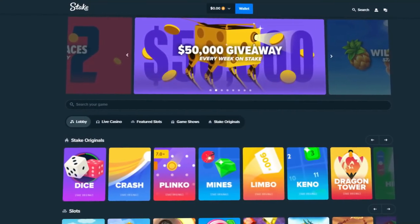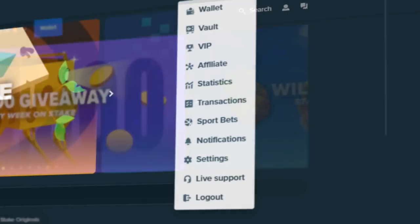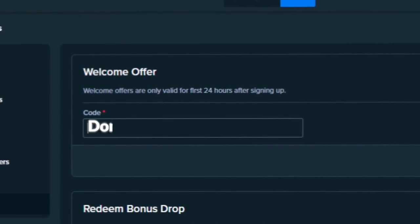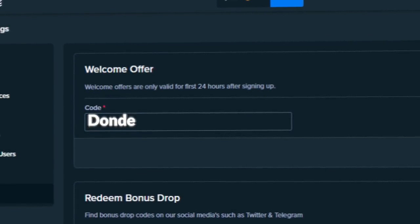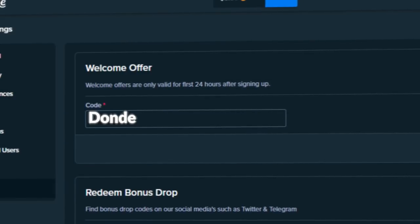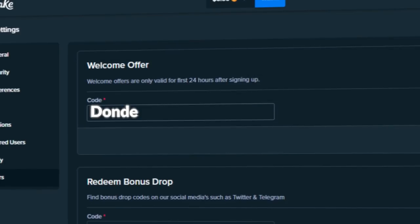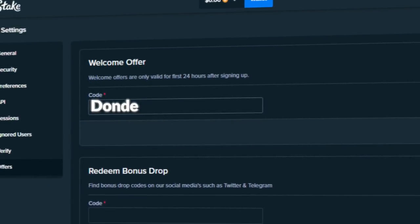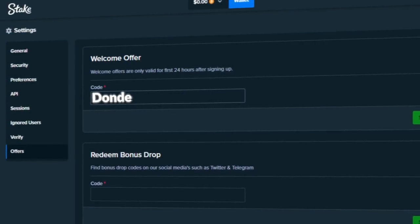Before we get into the video, if you want to sign up on Stake, click the little guy up here, go to settings, then offers, and type in code 'dande' in the welcome offer box. This will unlock $14 for free on your account as well as 10% rate back on all your bets, meaning you get some money back every time regardless of winning or losing. Also very important: once you've signed up, comment your Stake username below to claim the bonus.